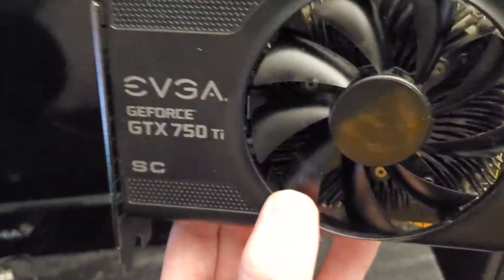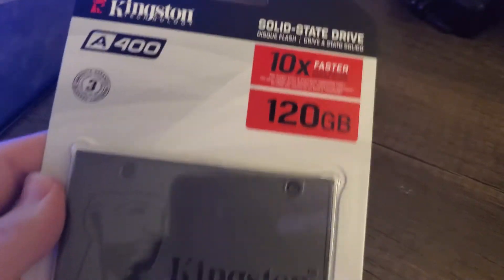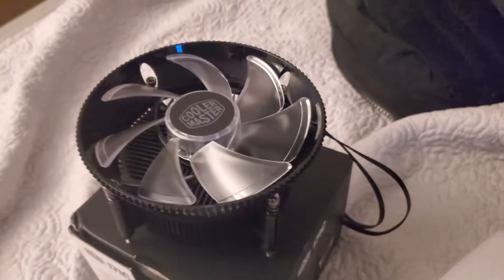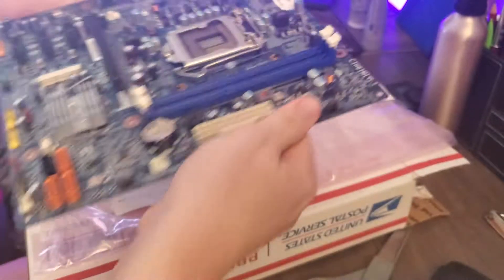The graphics card in this build is an EVGA GTX 750 Ti. The case used is a Montec Flyer, which I found off Amazon. For storage I went with a 120 GB SSD and a 500 GB hard drive, and finally for the CPU cooler I used the Cooler Master i71C.